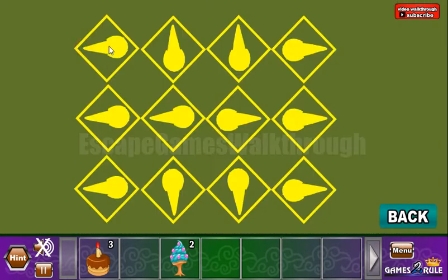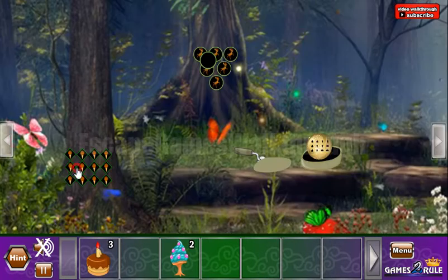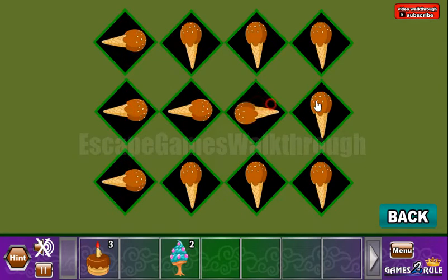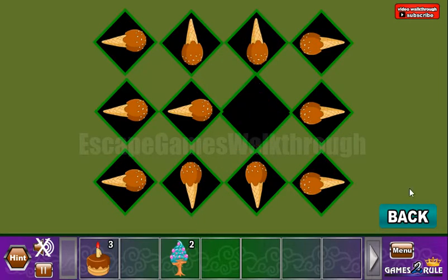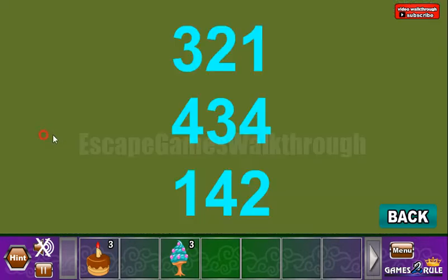Let's go back here for more hints. We can see hints with rotated ice creams — here they are. Let's rotate this one to the left, these to the right, down, and up. We've got one more ice cream.